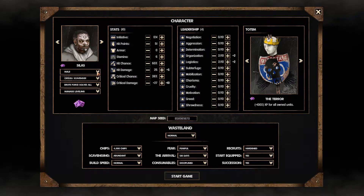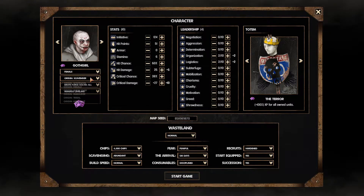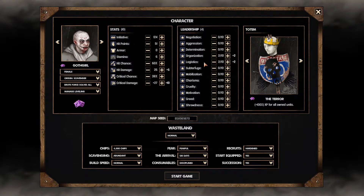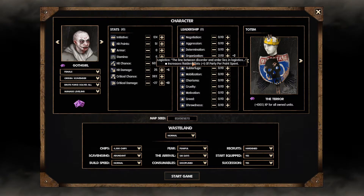For our look we're going to go for a female aesthetic — it doesn't really matter because you're very quickly wearing a helmet that covers up the portrait anyway. We're going to call ourselves Goth Girl because it's quite a gothic appearance. For origins we're going to leave it on Scavenger because that gives you plus two to organization and plus two to logistics. Logistics increases the raid slots of your party by one for each logistic you have, so having a large squadron of raiders early on is really useful. We're going to dump all our leadership points into logistics to increase our party as much as possible.